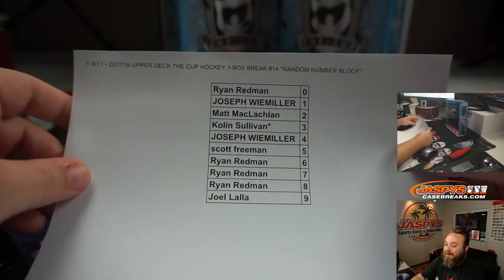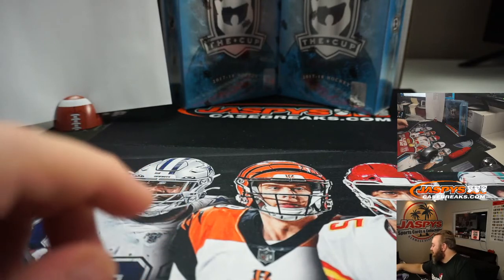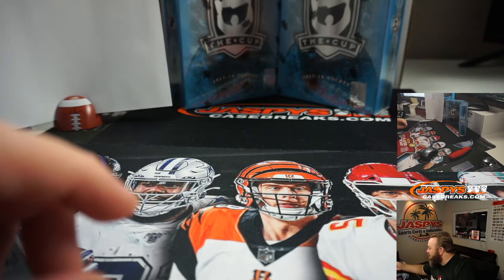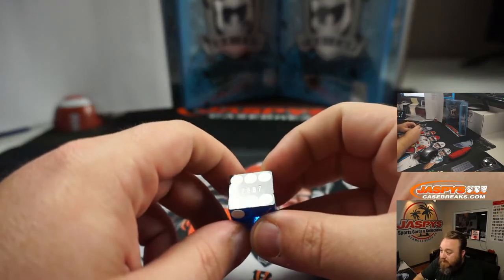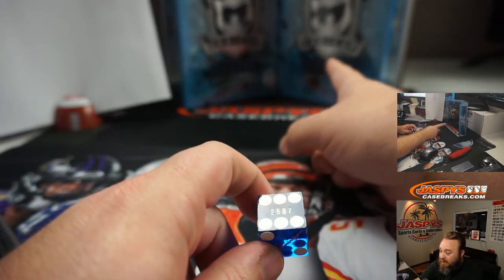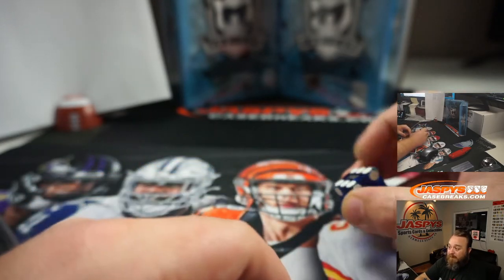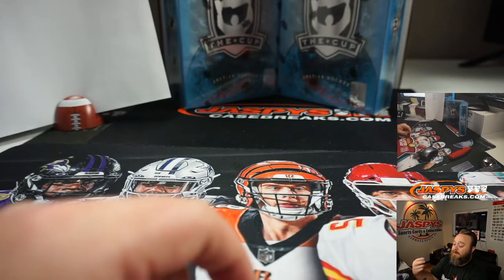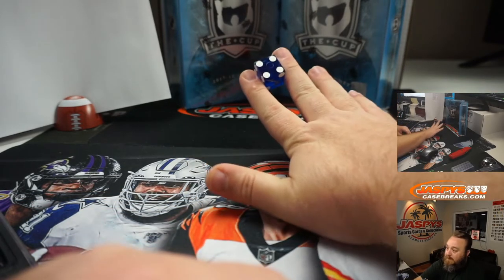So here's the final list, everybody. Two boxes here, so we're going to throw a dice to see which box we're going to do. 1, 2, 3 is going to be for the box on the left; 4, 5, 6 is going to be for the box on the right. Break number 15 will be for whatever box is not used here. Good luck. And it's a 4, so we're going to go box on the right.